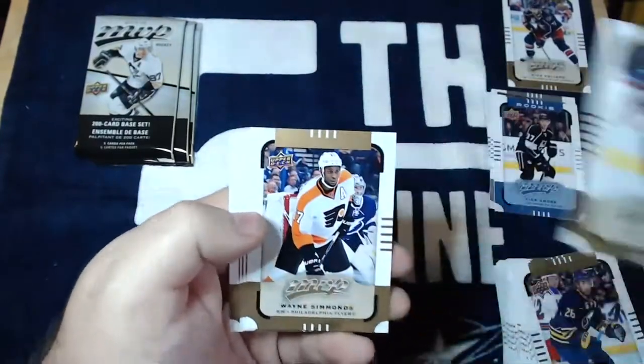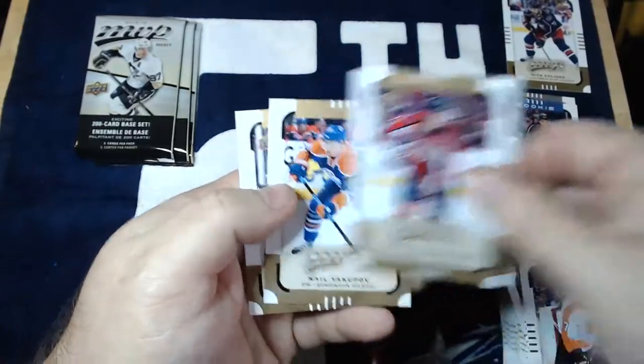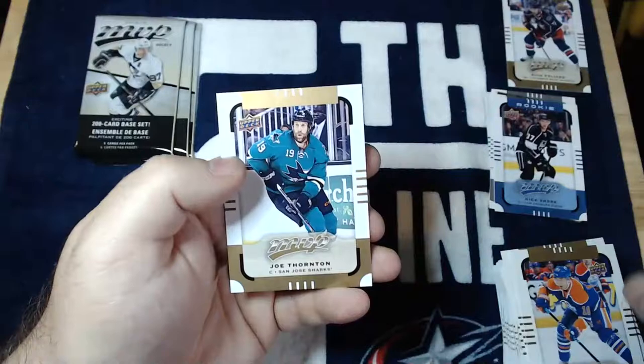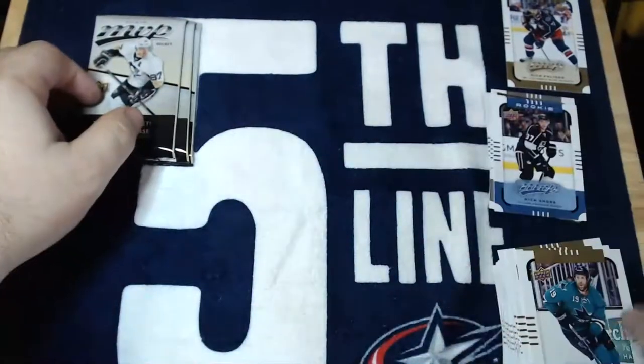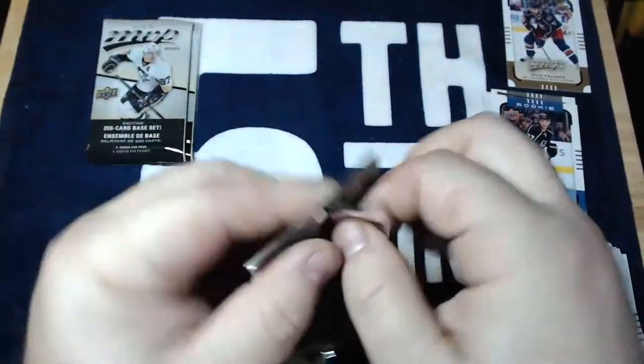Got an Alex Tanguay, Wayne Simmons, Nicklas Backstrom, Nail Yakupov, Joe Thornton — Jumbo Joe. Alright, three packs to go.